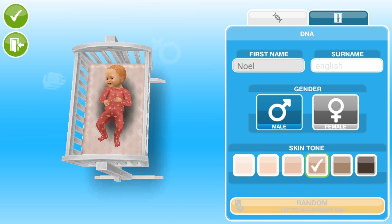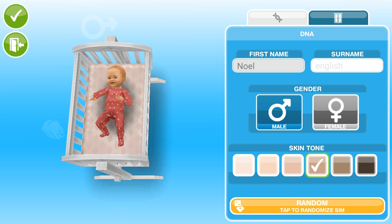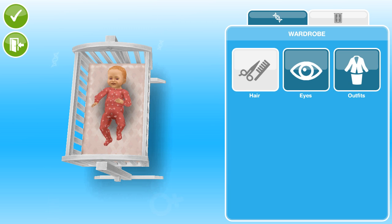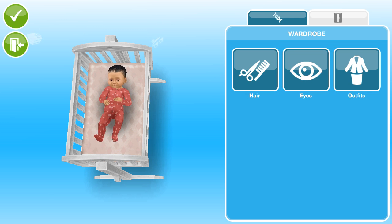Gender - you can choose between the genders. Oh wow, so you can. So Noel, we're going to have a son here first. Let's go to his clothing. Let's see what's up - hair and different kinds of hair. It's going to be black of course. I guess that is pretty good for now. So let's go ahead and go back and go to the eye.